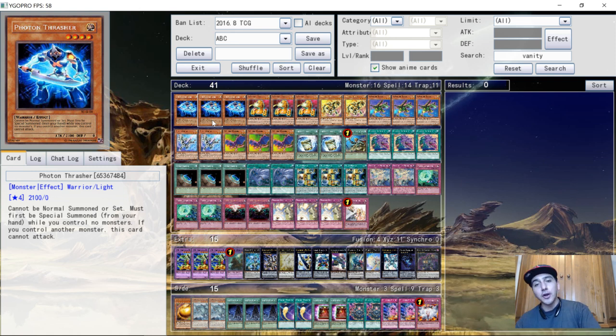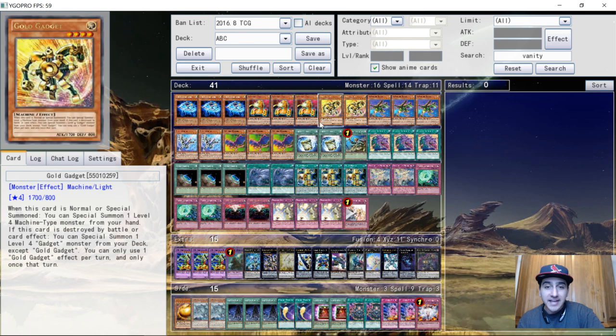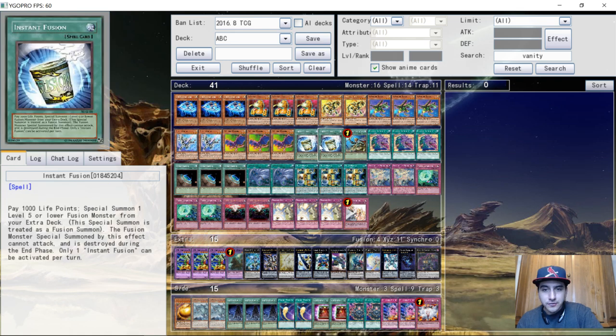Pretty standard ABC — we've got triple Photon Thrasher, triple A, triple B, triple C, and just the gadgets. That's it. He didn't play anything additional, no Galaxy Soldiers, nothing else — just a very streamlined monster lineup.